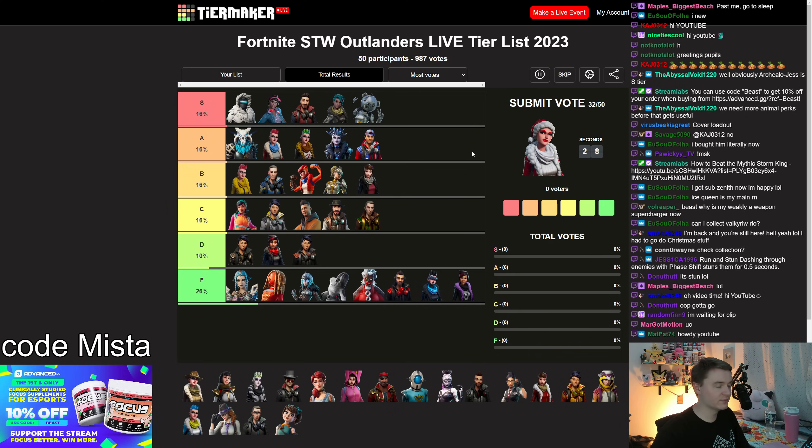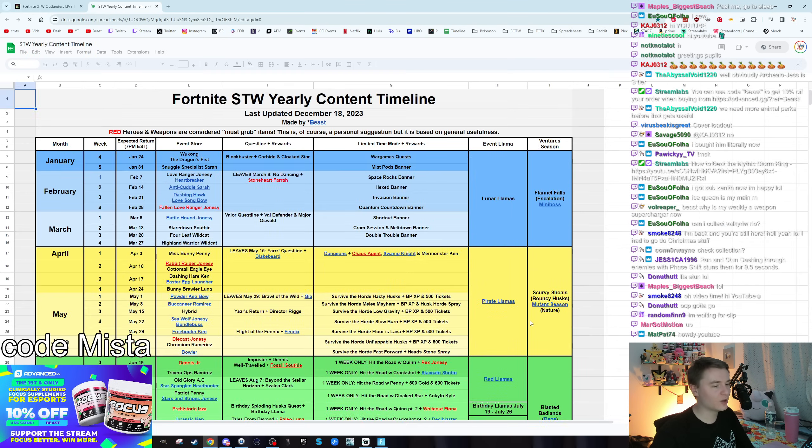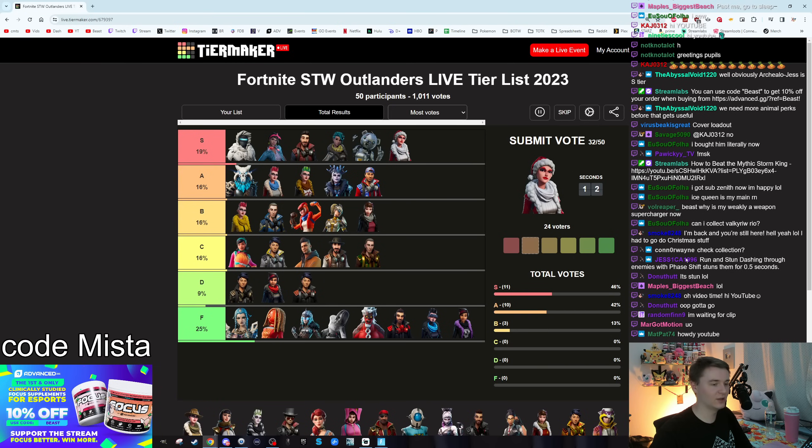Jingle Jess — as mentioned — is the same as Metal Team Leader with slightly less ability damage. She's only available for one week out of the year, making her less accessible. Metal Team Leader is a paid hero that's been gone forever, so functionally neither is very accessible. A tier.